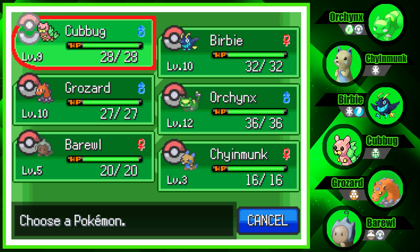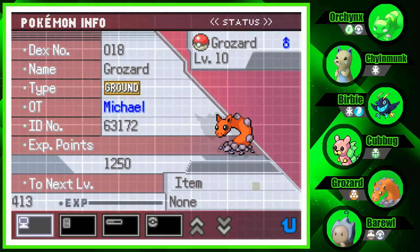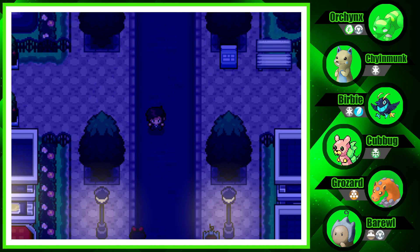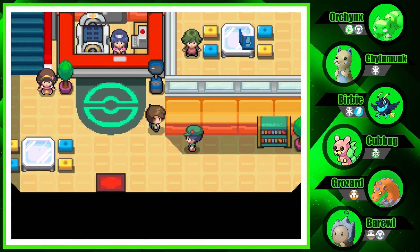Maybe it got sent to our PC. If you look at the sidebars as well as our party, we have a new Pokemon with us — Grozard! We did catch it last episode, and I decided I wanted to use it on my team. It was quite a pain to train, but I have a feeling it will turn into something good once it evolves, and I know it does have an evolution.